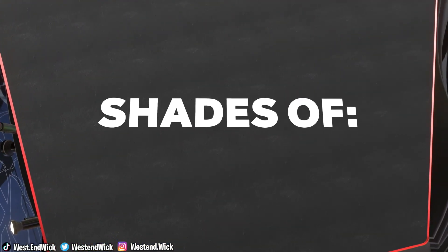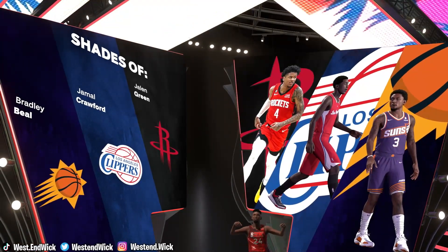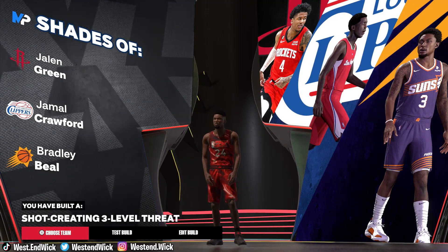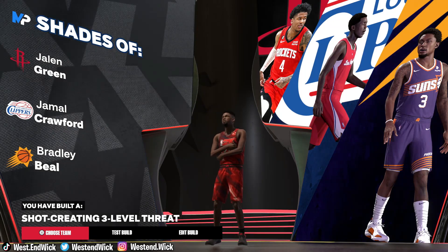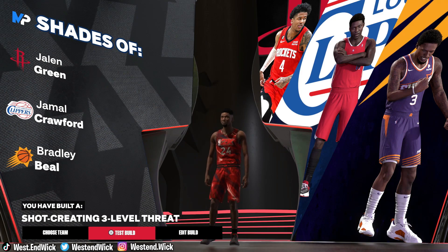Now let's see — they're probably not going to give me Kobe, but it's cool. Rockets. Jalen Green, Jamal Crawford, and Bradley build. Shot-creating three-level threats. That's gorgeous. I really like this build. I think we're going to go far with this build.